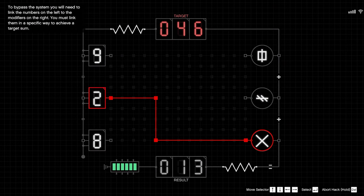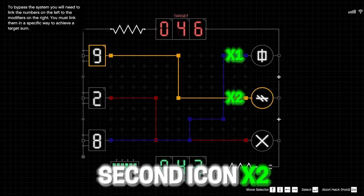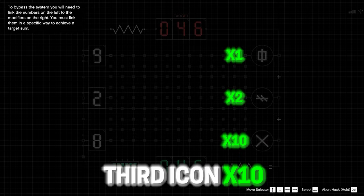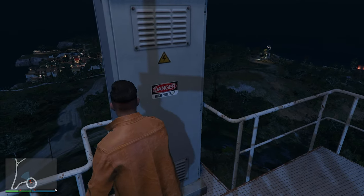This is pretty easy. All you need to do is know what these icons on the right side mean. The first icon multiplies your number times 1, the second icon multiplies your number times 2, and the last one multiplies it times 10. Simply match everything up so it has the same number as above and you will complete the hack within a few seconds.